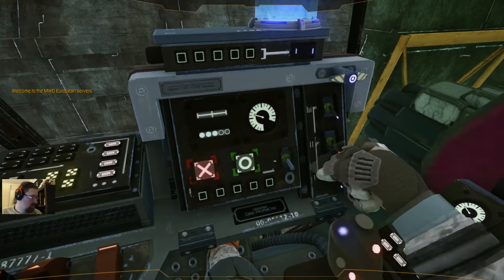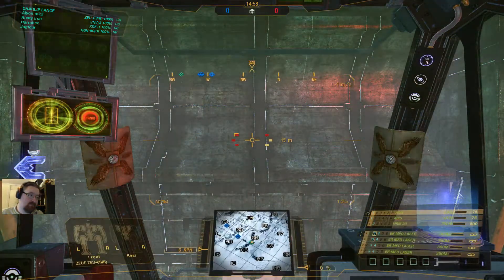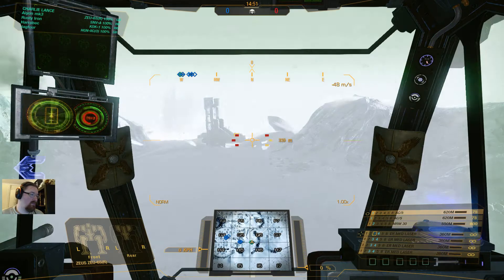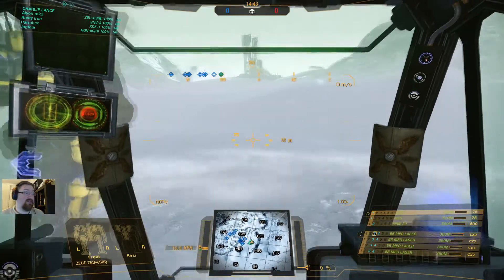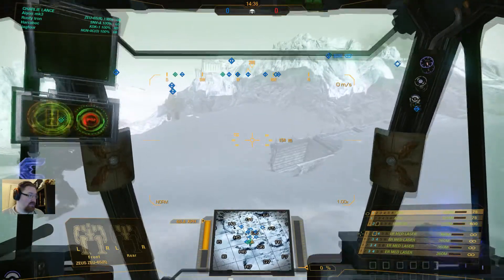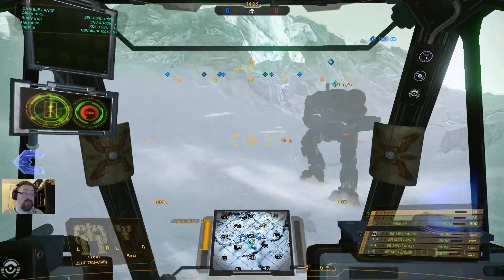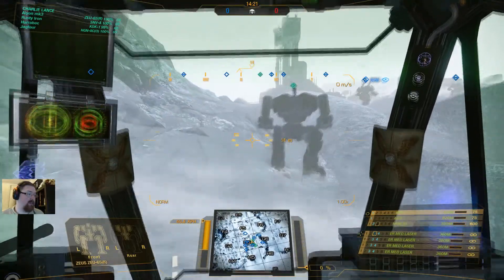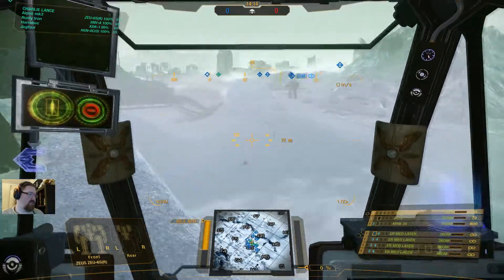Reactor online, sensors online, weapons online, all systems nominal. Welcome to Frozen City — game mode is Skirmish, so we need to kill all the enemies. Between matches I've been thinking about why I don't really like this loadout much. I like the MRM, I like the medium lasers — but the Zeus still feels like a squishy chassis, or maybe more accurately: too easily damaged. The arm armor isn't great either.